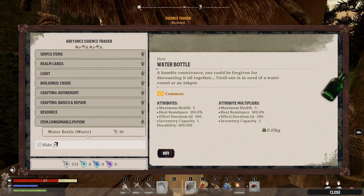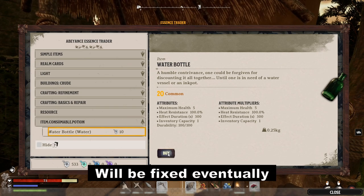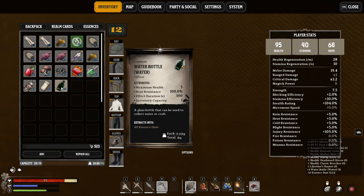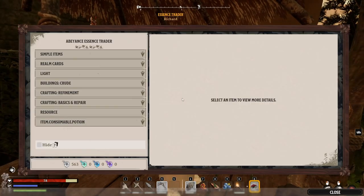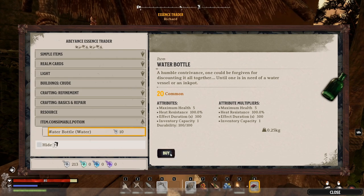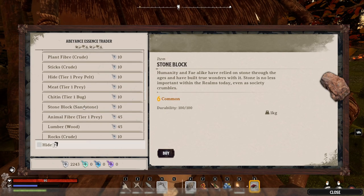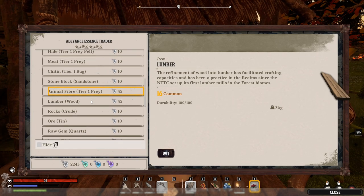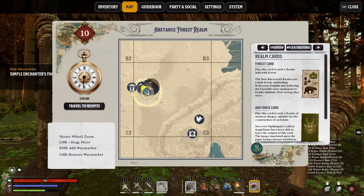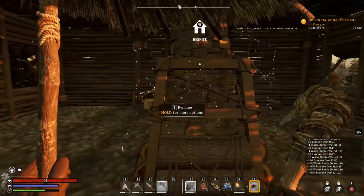There is a trick to get an infinite amount of essence — it's sort of an exploit. I don't know if you get banned for this, or if it might be fixed. You buy 10 and you get four bottles, so you get four times the amount. You can just buy these as many as you want until they fix it. This way I can buy certain tier-one resources like crafting and gathering materials. I can travel back to my respite — I don't have to walk back.